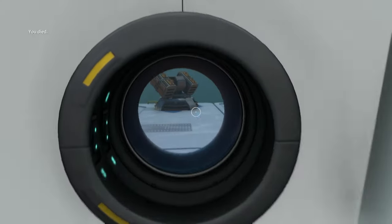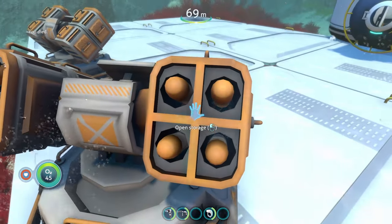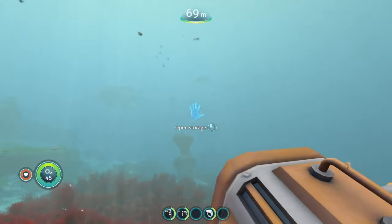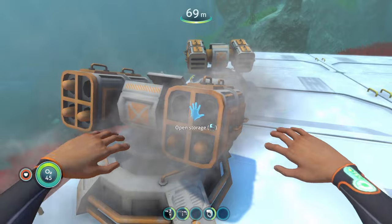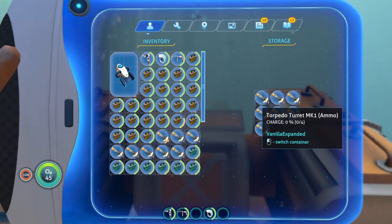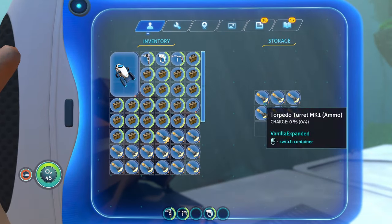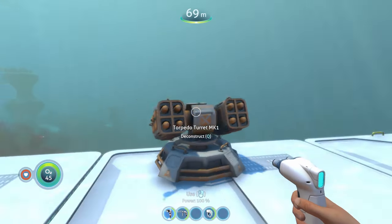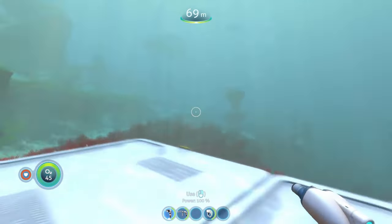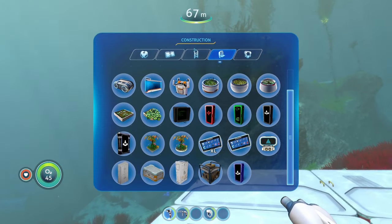Cool detail: before the turret reloads you can see the inside go empty for a few seconds after firing the torpedoes, and then it comes back. The torpedo turret is one of the stronger turrets — torpedoes not only do a lot of damage but they also track targets, making it really hard for creatures to outrun them.